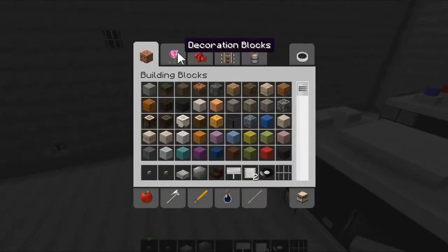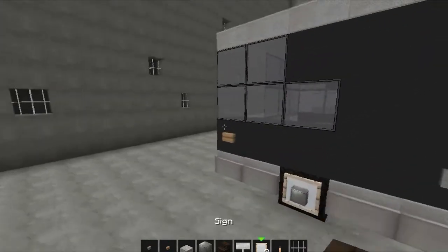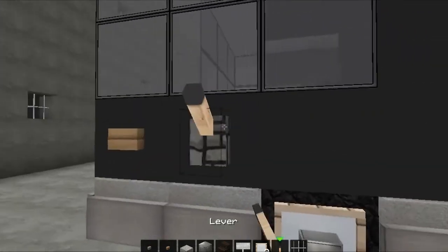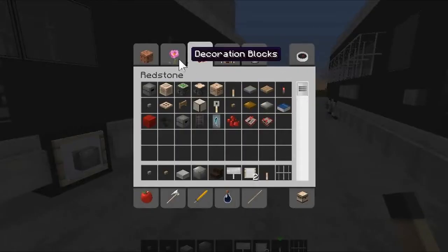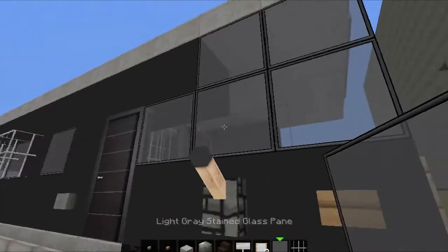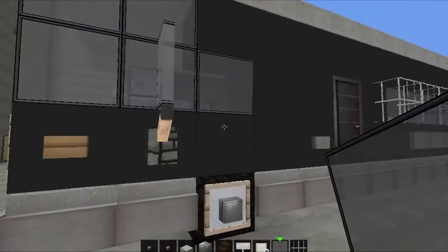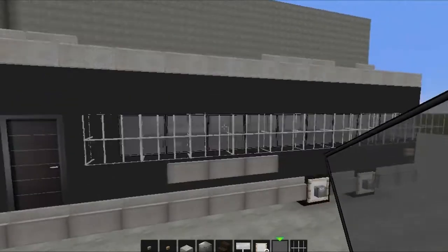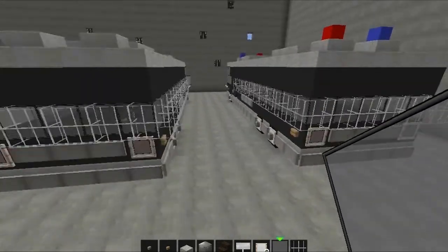Grab your levers and drop one there and one over here. Also grab your light gray stained glass — that's going to be the side mirrors, just like that. That's pretty much it.